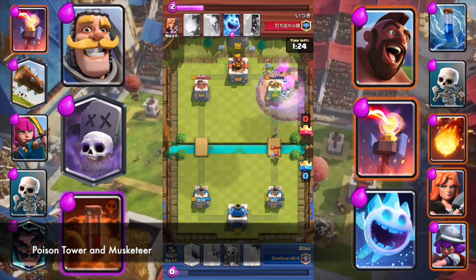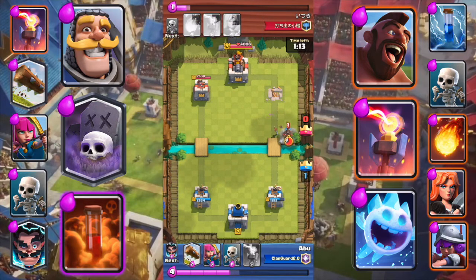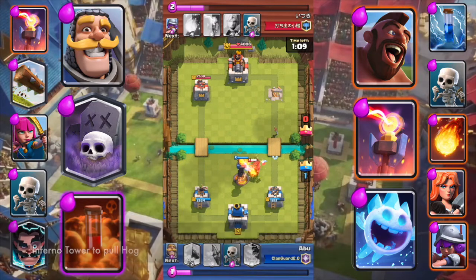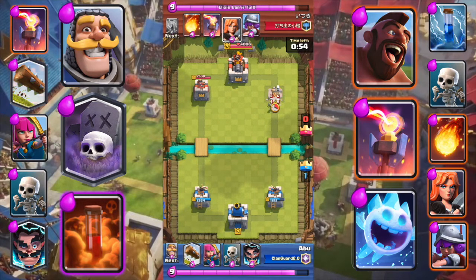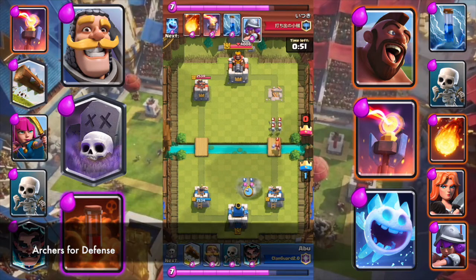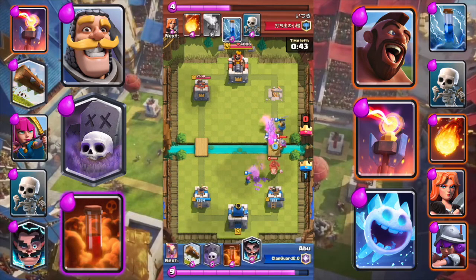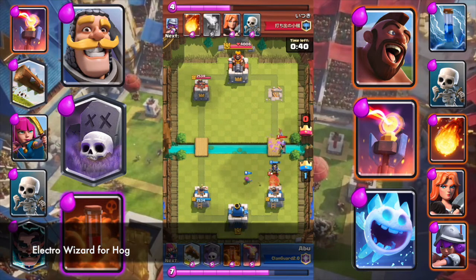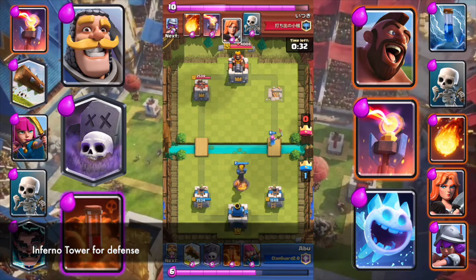Poison the tower and Musketeer. Inferno Tower for Hog. Inferno Tower for Hog. Inferno Tower for Hog — Archers for defense. Knight and Mini Skeletons for Musketeer. Electro Wizard for Hog. Inferno Tower for defense.